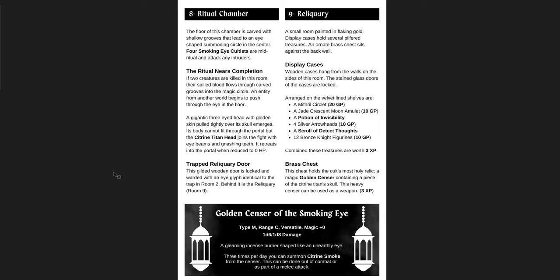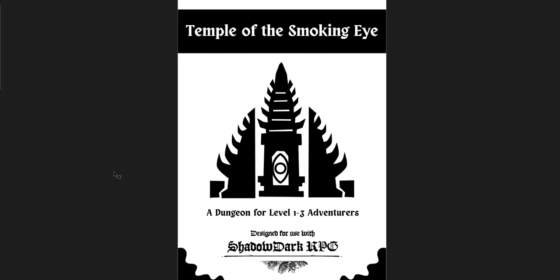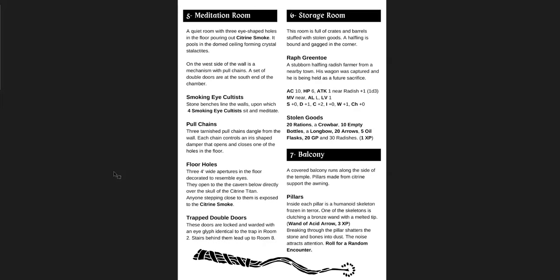You get some magic items and treasure at the end. Fantastic little adventure. You can see why it would be great as a funnel — it's very short, nearby a town, maybe the cult has started taking people. There's a local radish farmer being held as a future sacrifice. Again, you can have the village being harassed with no adventurers nearby, a giant cave with an old temple out near the road that no one has ever gone into or come out of. Great introductory adventure.